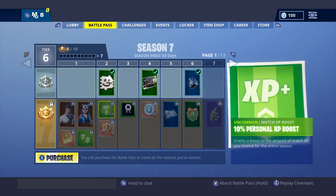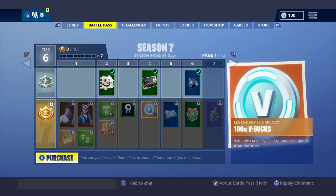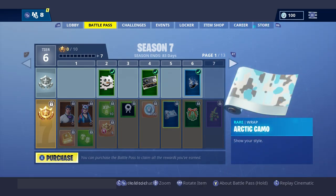Then we have the GG Snowman spray, 10 personal XP, a new icon, 100 V-Bucks, and a new loading screen. It's pretty cool. Then we have Arctic Camo — it's a wrap for your guns.